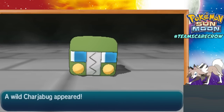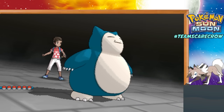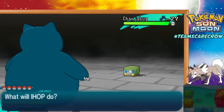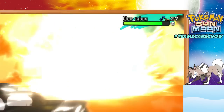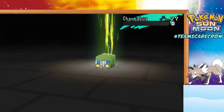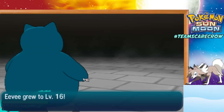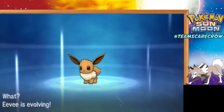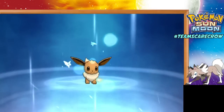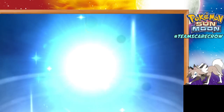Charjabug has actually been a pretty valuable member of my team, believe it or not. Even though it's a second stage, it's got a pretty interesting typing, a good move pool, and good defenses so it can take hits really nicely. I should have totally thought ahead and switched Snorlax to the back of my party — it's just not even fair that I'm just destroying everything. Oh nice — Eevee's going to evolve! It's probably going to evolve into Umbreon. I was actually hoping for Espeon, but it's nighttime in the game right now, so it looks like it's going to be an Umbreon.